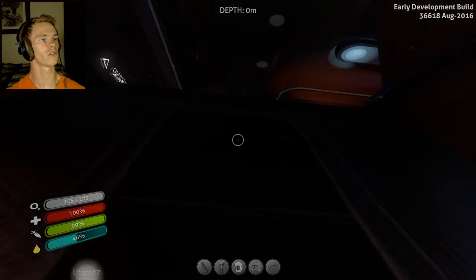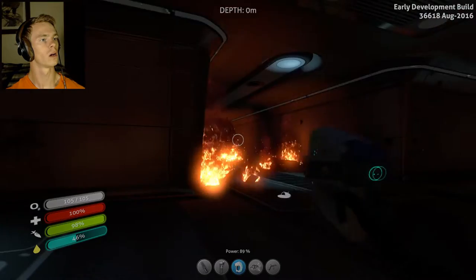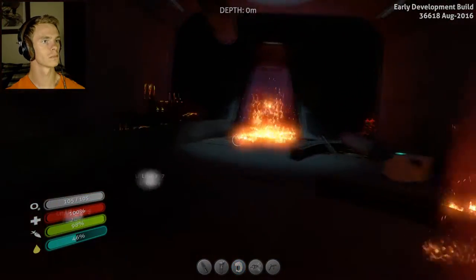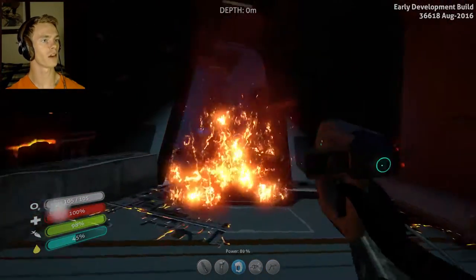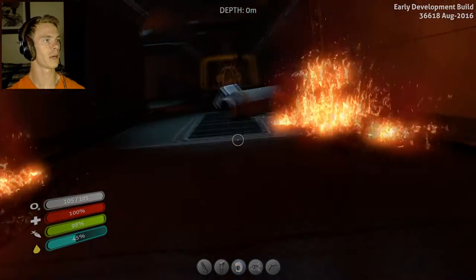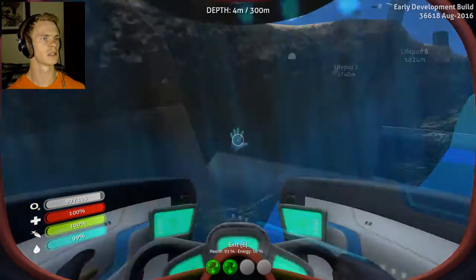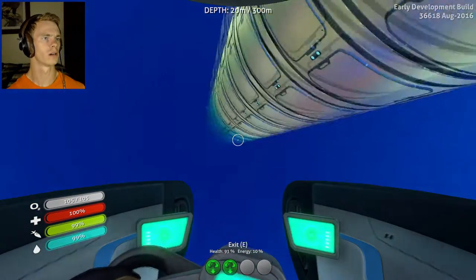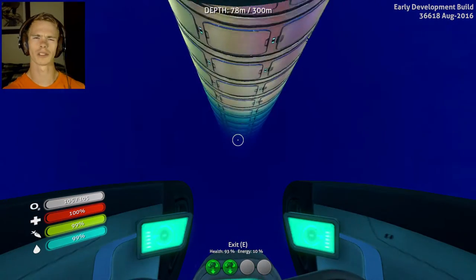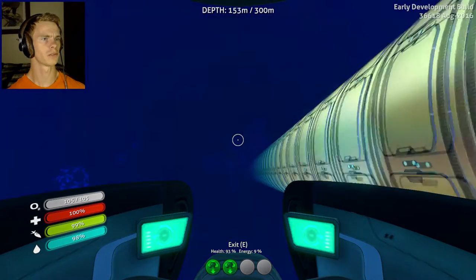That means I can actually go down to the bottom of my base this time, rather than always trying to figure it out. There's nothing else in here it looks like. The fire is back — so the fire only temporarily goes away. And that's a battery — batteries are always good. My Seamoth, for some reason, doesn't actually increase depth even though I have two compensators. Either way, that's kind of unusual.